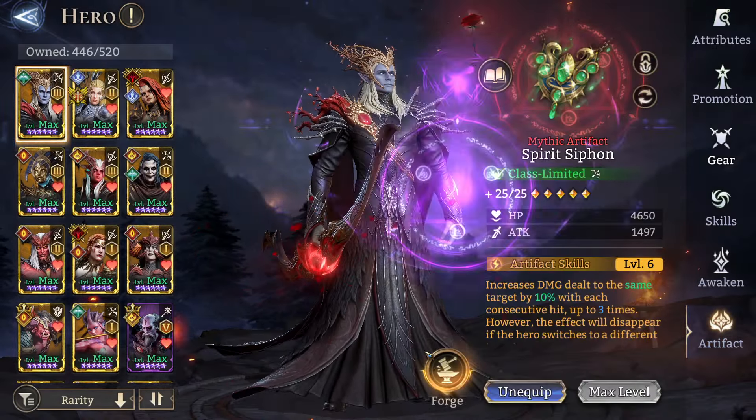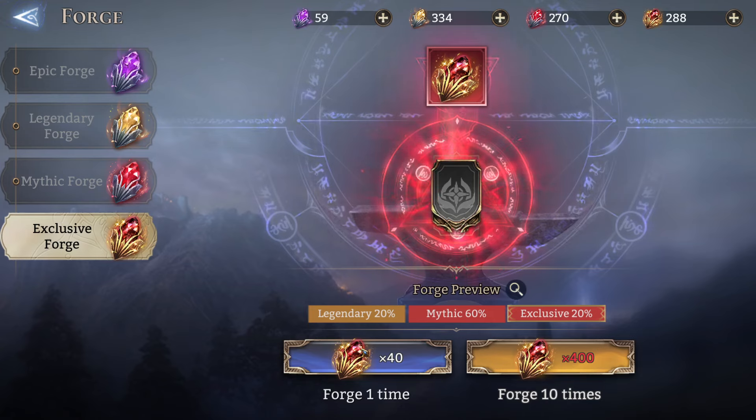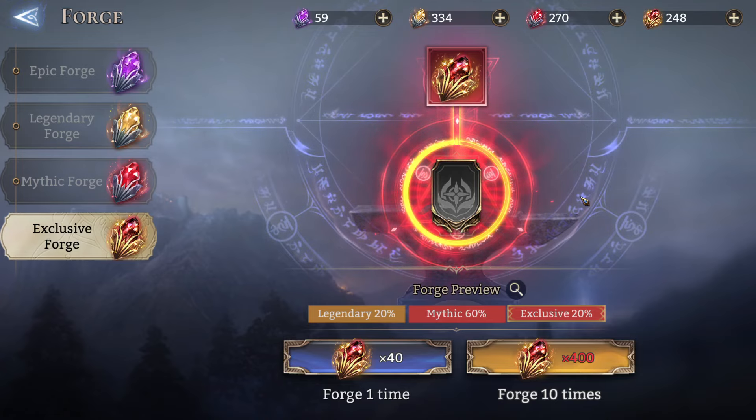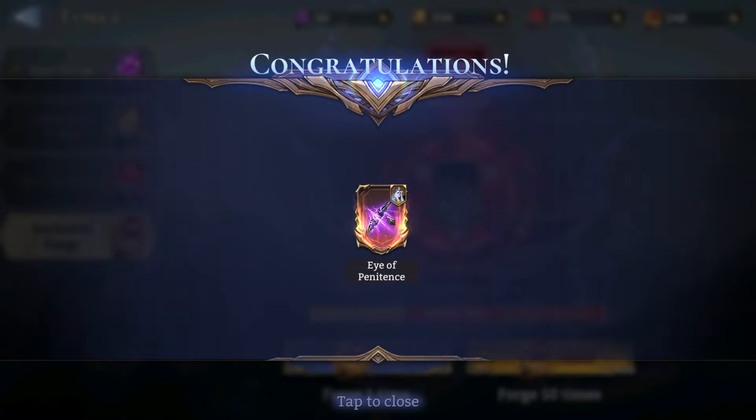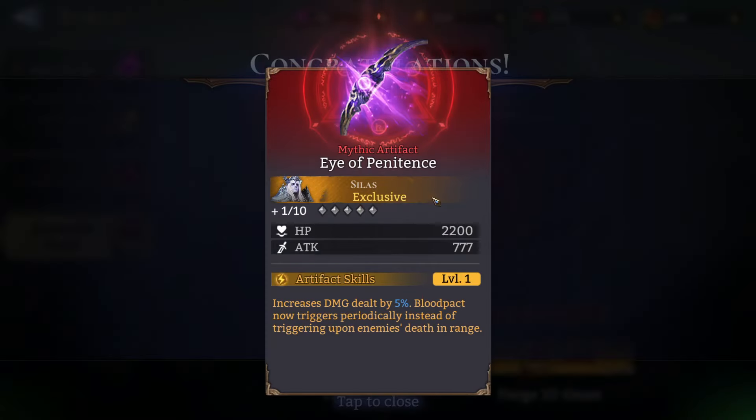Seven fordress today. We got something good — the Silas artifact! Probably gonna use that mythic artifact essence on that artifact, I think it gives like a three percent damage boost, which I'll take a look at later.